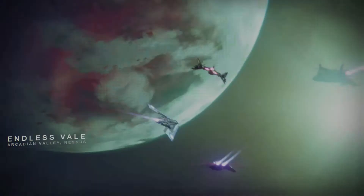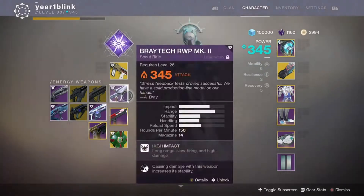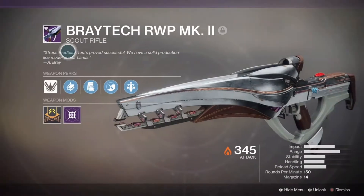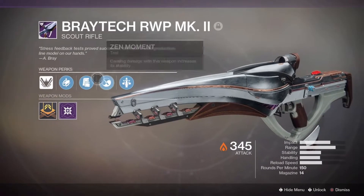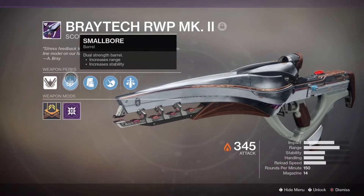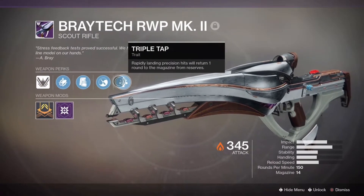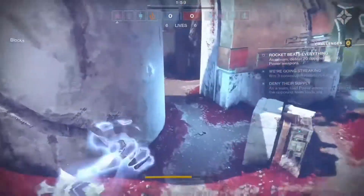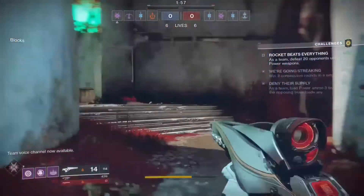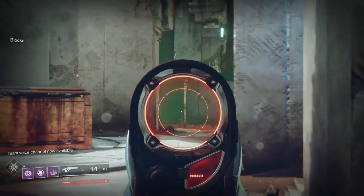Yo, what's going on YouTube, it's your boy Blink here. Today's video we got the new scout rifle for you guys — the prototype exotic version of the Polaris Lance, the time-gated quest. It has a high impact frame, small bore, tactical mag, zen moment, and triple tap. It's basically just a regular scout rifle right now until it gets upgraded in the next few weeks, but I'm just gonna leave you guys with this gameplay so you can see how the gun performs and hear all the gun noises.